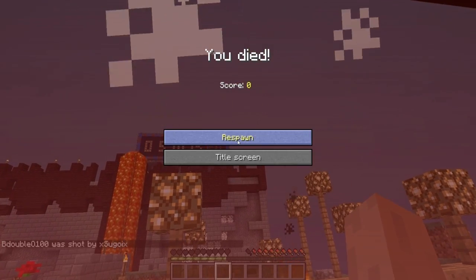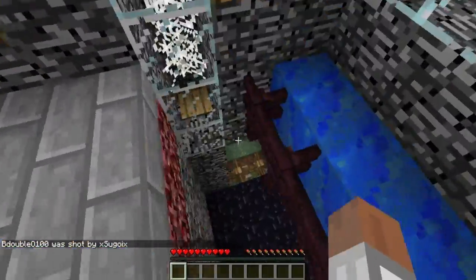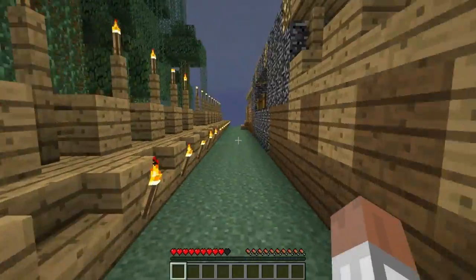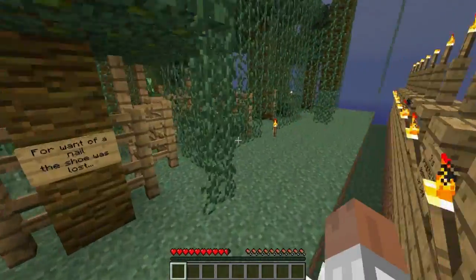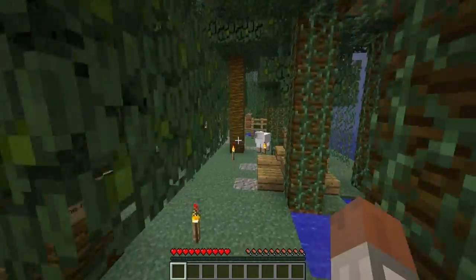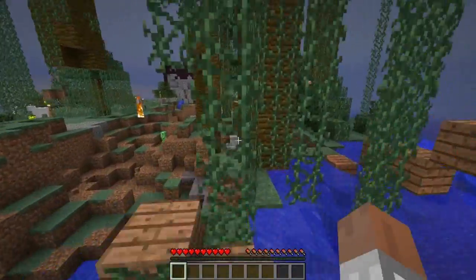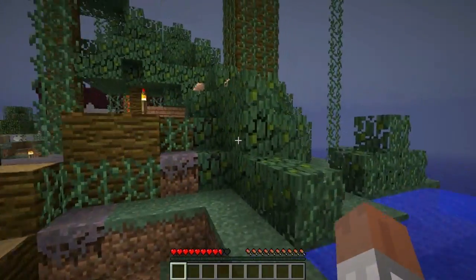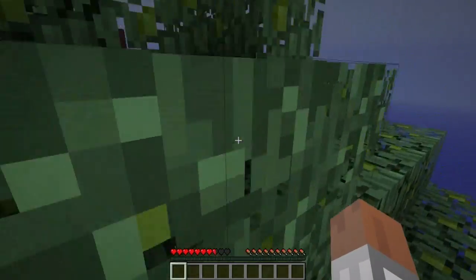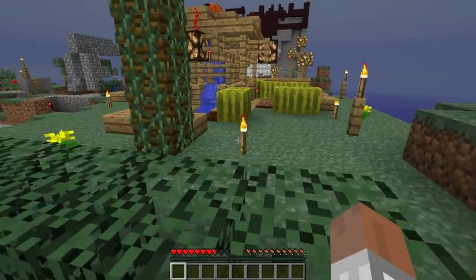I got hit by Sugoi. Oh no — I just got him. He's gotta be close to dead. Yeah — I hit him a couple times with that Power 2 bow and shot him. I don't get it. You gotta go crazy mode. That's the answer.